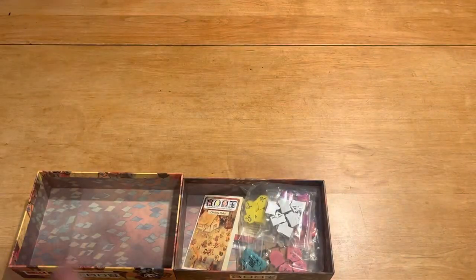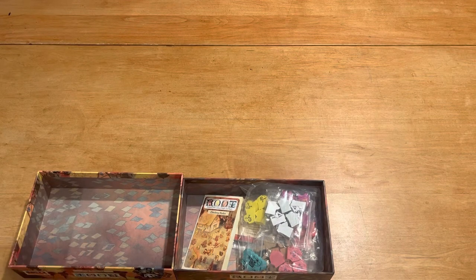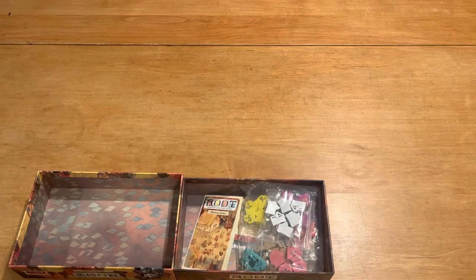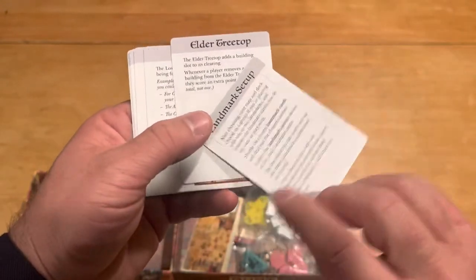It comes with a pack of cards, most likely telling you about how they actually work. I see that they have included something on the tower, which was a landmark from an earlier expansion a couple of years ago. These are the landmark rules, to tell you what to do about the setup of them.